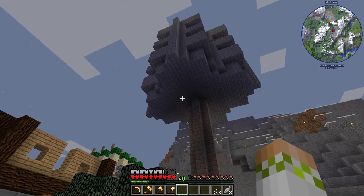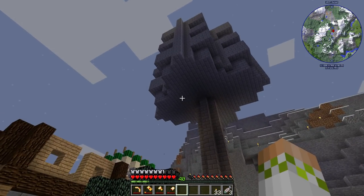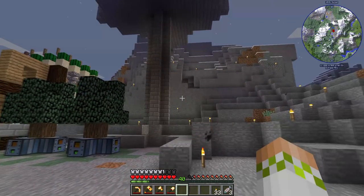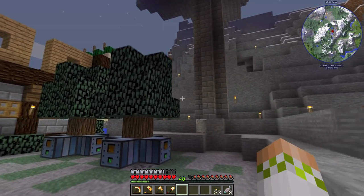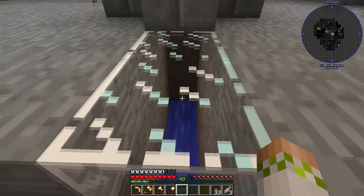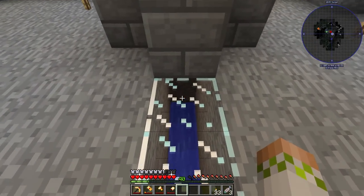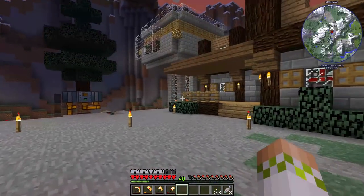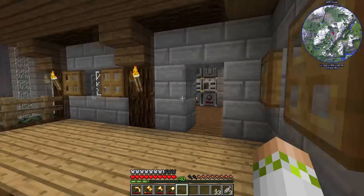I'm pretty sure this is an Etho design from a very long time ago. It should have — I think it's 12 spawning pads in there. It can't spawn spiders, can't spawn endermen, and it transports things with water. They're going to fall down, land in water — damage does not matter at all for us — and then they get carried into the base, because it's going to be a little bit easier to deal with powering all the machines if they're in the base.